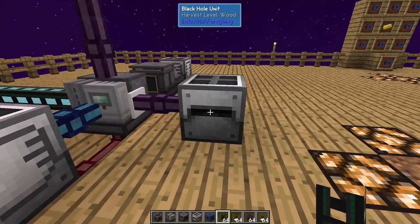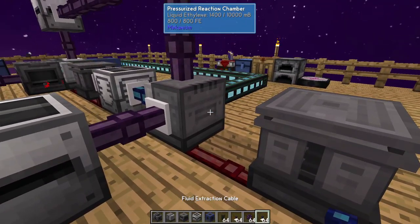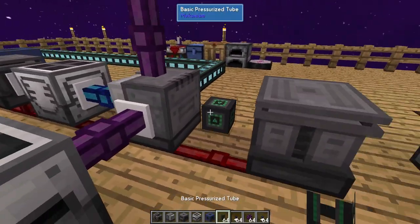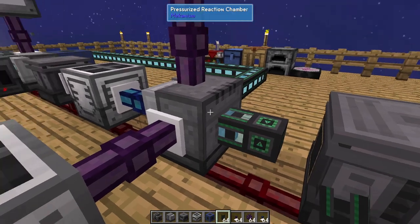In this last pressurized reaction chamber, even though it's using oxygen, it also creates oxygen as a byproduct. So you're getting oxygen back out of it, and this small spot on the side will eventually fill up. If it does, the whole system will stop — because this PRC does not have the option to void excess like our earlier settings did. So we add a pressurized tube here, go into the PRC's side config, choose gases, set output on the back, and turn auto-eject on. Now the leftover oxygen is coming out.